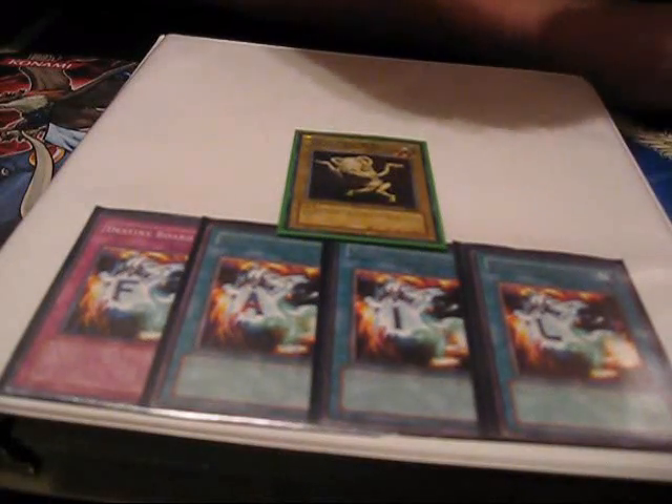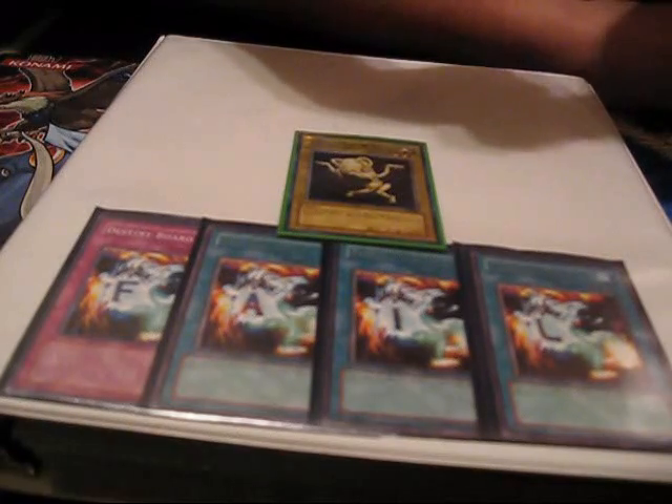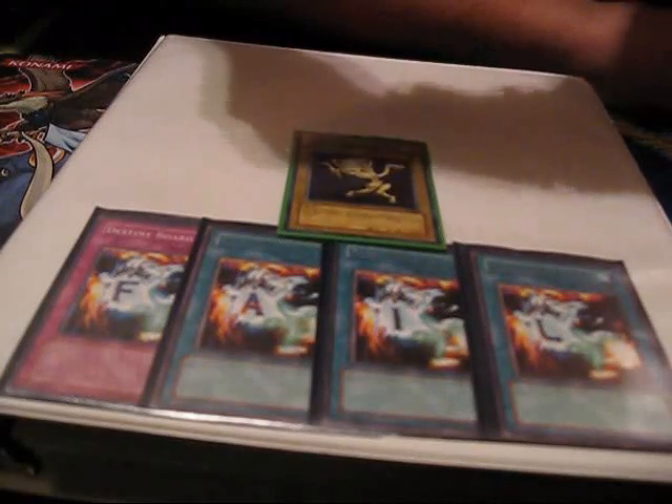Hey guys, TeamFail here with my deck entry for Gold Monarchy 5's deck contest for the Dark Armed Dragon — link in the sidebar. First I want to say I got White Knight Dragon for trade. It's a $30 card so it'll trade pretty high. Looks really awesome. Okay, this deck's called Chaotic Kitty, so let's get started.